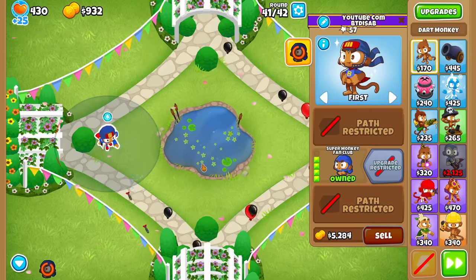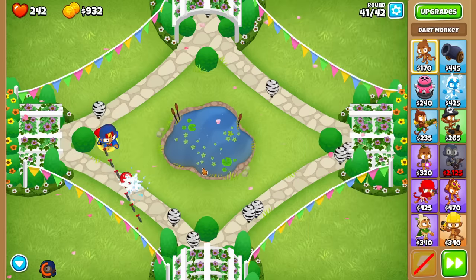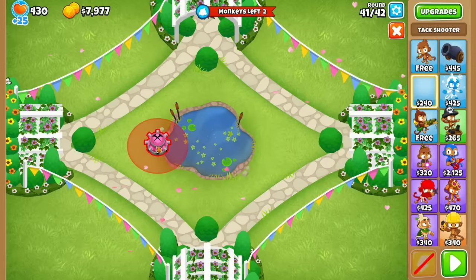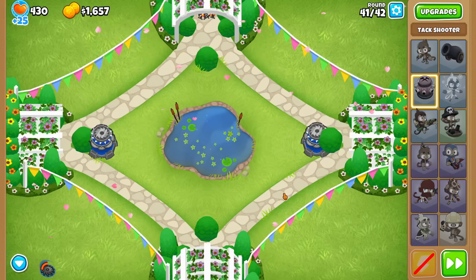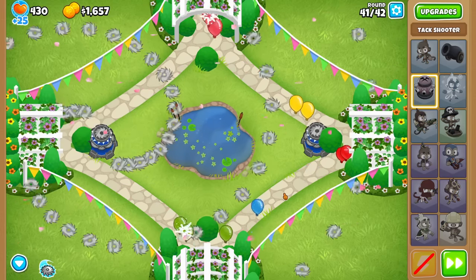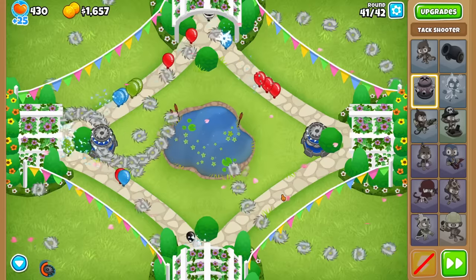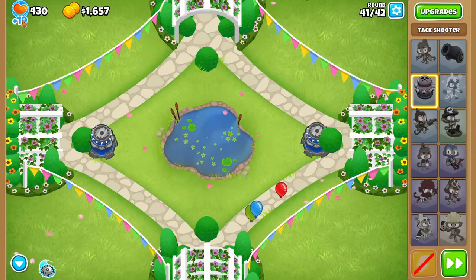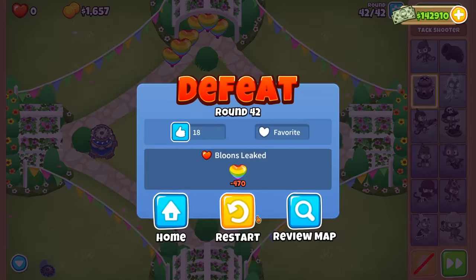Let me test real quick - Fan Club: do we get full uptime with the fan club ability? We do, but it's only one side, so that obviously doesn't work. I was also thinking of Maelstrom - that doesn't have full uptime, but we could do two Maelstroms, and that will be full uptime I think. We have not lost any lives so far, so I think this is it, at least for this round. I lost 6 lives somehow - the problem is they were regen bloons.